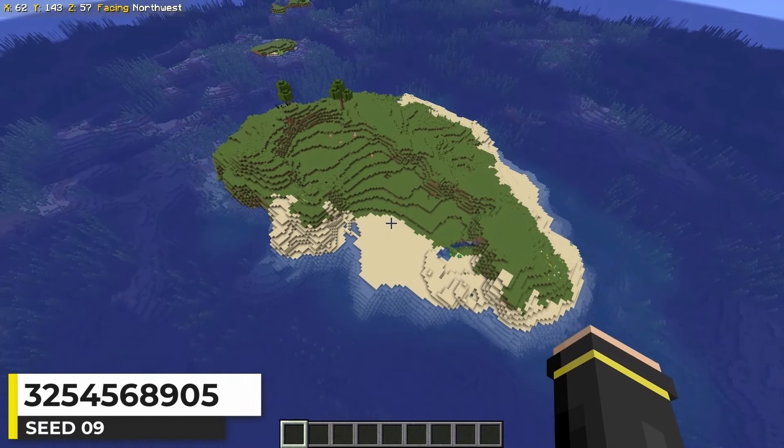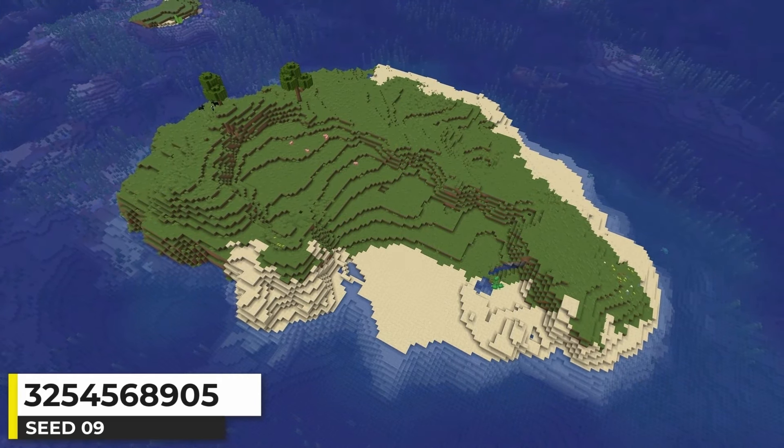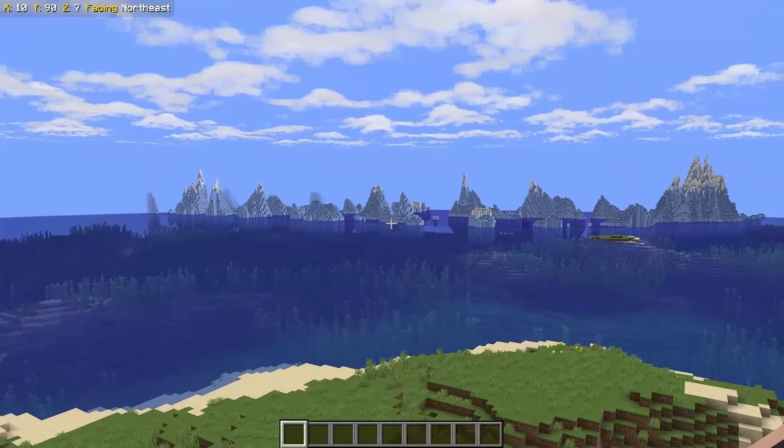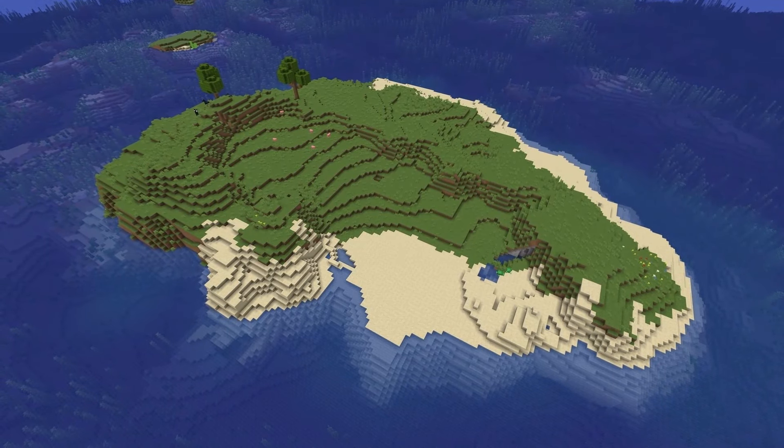This is a fairly basic island — a decent sized island comprised of plains and beach with a couple trees. There's a frozen ocean nearby and it's a turtle spawn beach. All of that makes for a great island seed.